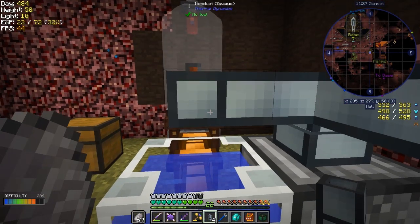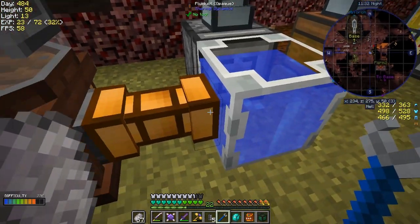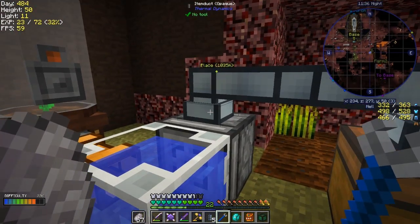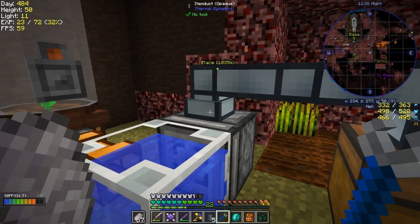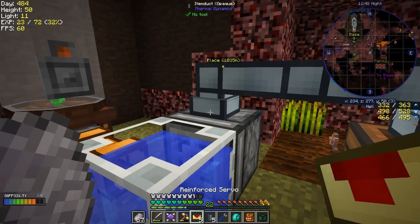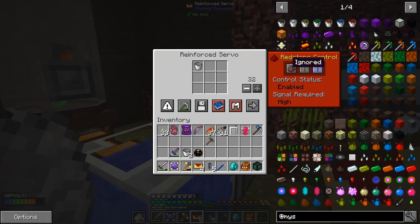Empty buckets come out of here. We'll pump the water at the end. So we're going to put into this a filter - we want a whitelist of a bucket. When it's whitelisted it's going to get sent out, so only empty buckets are going to come into the top. In here we should have some water essence. We're going to put the recipe in here as sticky so the recipe items don't get taken out.